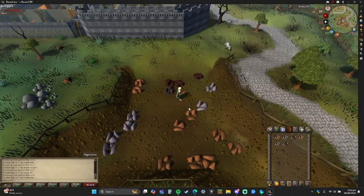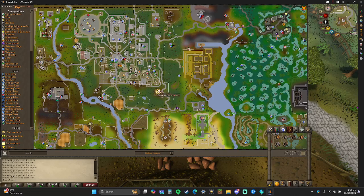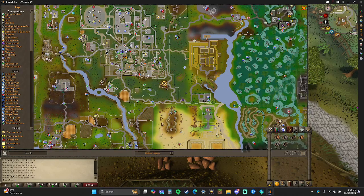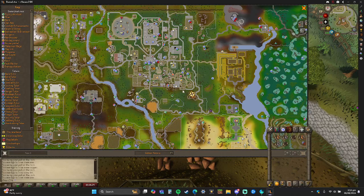All right, now I'm gonna show you how to smith it. There are two different ways to do it — these are just the closest ones. You can walk back and smith it at the furnace here, but usually what I would suggest is something else.